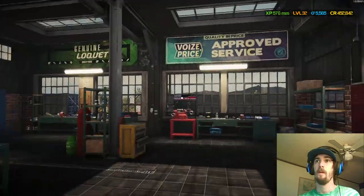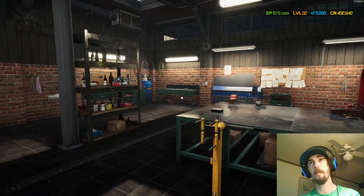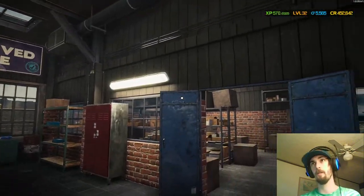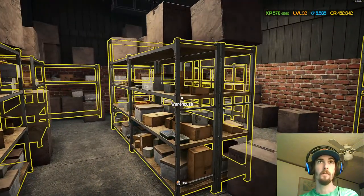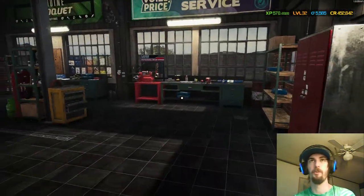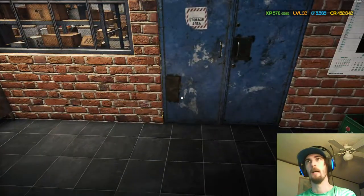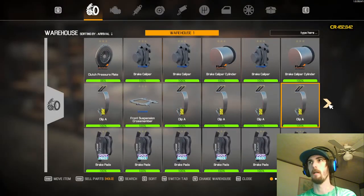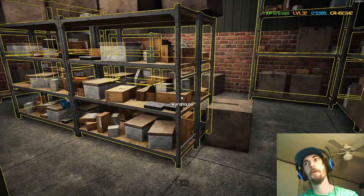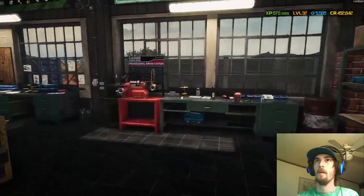The garage expansion gives you an area to repair brakes, body parts, engine parts, and suspension parts. The warehouse — which you unlock separately — lets you store all your parts; it's basically unlimited storage and I've never gotten close to filling it up. I've got a whole bunch of parts I've used and some I might sneak into a project. I probably need to go in there and sell some of them.